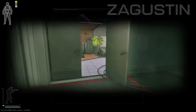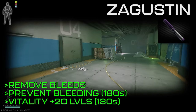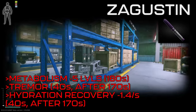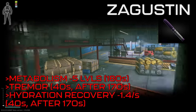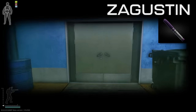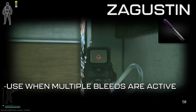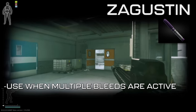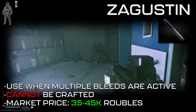Next we have Zagustin, which can be thought of as the ultimate bandage and tourniquet combined. It'll remove any active light and heavy bleeds and prevent bleeding for 180 seconds, and also increase the vitality skill by 20 levels for 180 seconds. Its debuffs are a decrease of the metabolism skill by 5 points for 180 seconds, and after a 170-second delay, a tremor and decrease in hydration recovery by 1.4 points per second for 40 seconds — all negligible given the powerful buffs. In fights where you have multiple bleeds at once and health is plummeting, Zagustin lets you stop them all instantly without waiting on individual bandage use times. Zagustin cannot be crafted and averages around 35,000 to 45,000 rubles on the market.